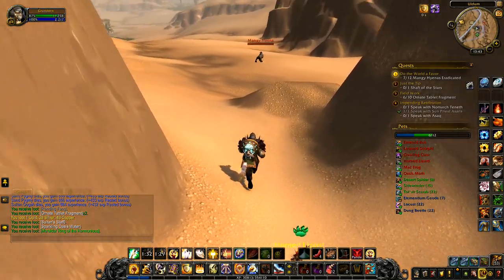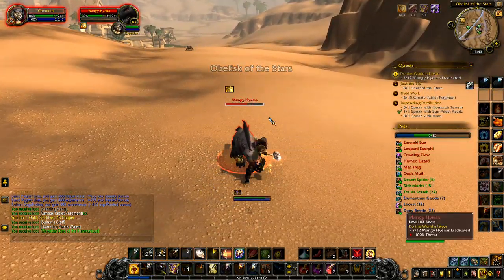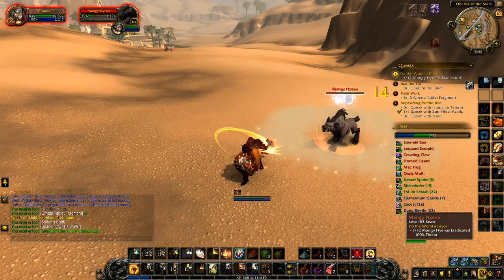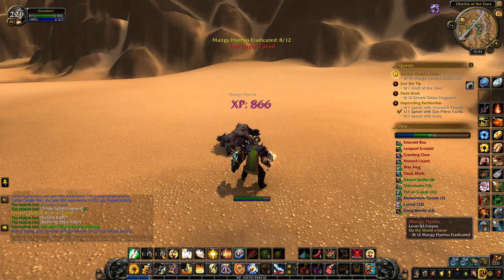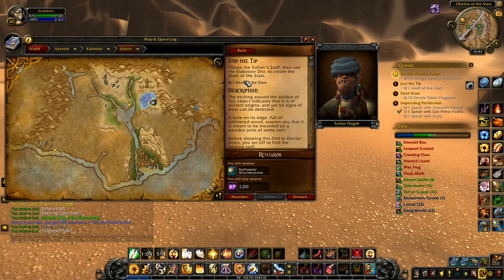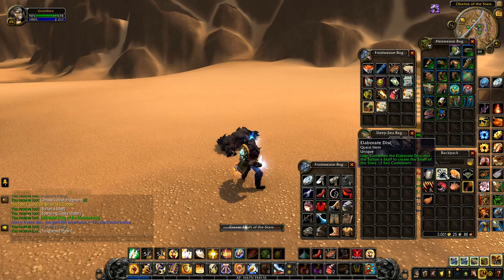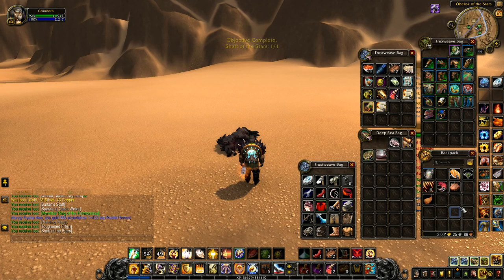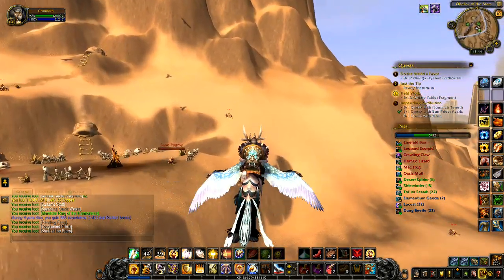Right, how many fragments have I got? Six of ten fragments at the moment. I didn't actually want to fall down the side there. I've got a mangy hyena — that's literally the only one here at the moment. We'll quickly take down this mangy hyena. Wait — shaft of the — I just picked up the shaft! They're digging in the wrong place. Sultan Staff, unique item — obtain then use. We've got an elaborate disc, use that to create the Shaft of the Stars, which doesn't show up in inventory because it's a quest item.